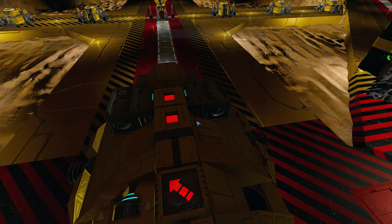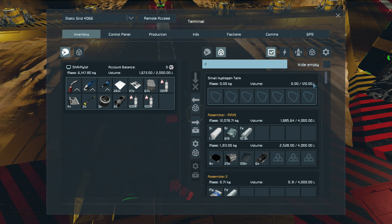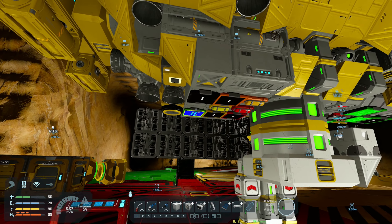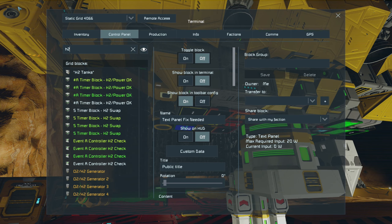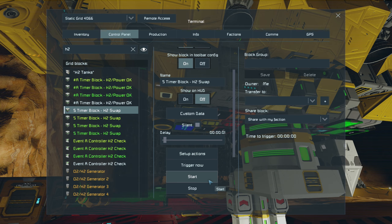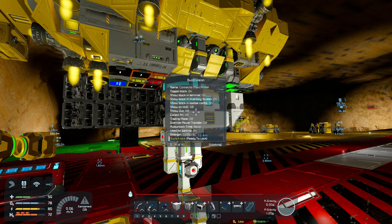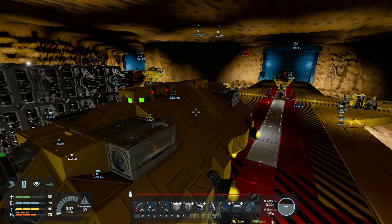Unfortunately, it's forgotten some of the commands I've placed in the blueprint with this one here. So what I want to do is go into the H2 swap and turn that on now, so it's got all the thrusters and all that, and then let's just disconnect that nice and easy.